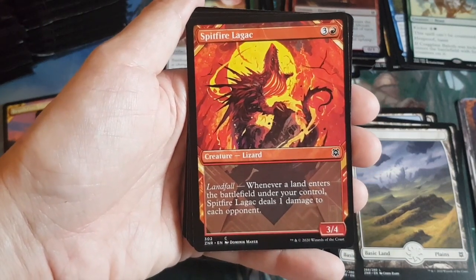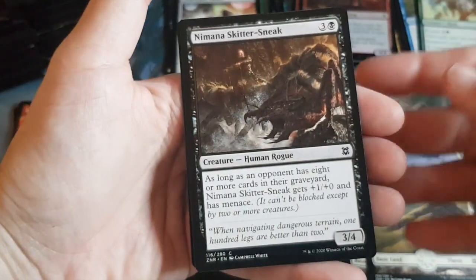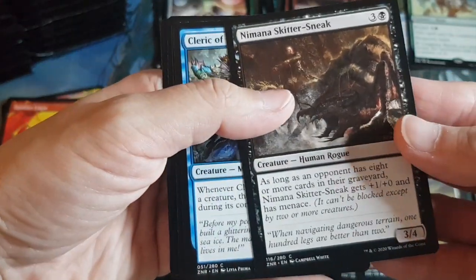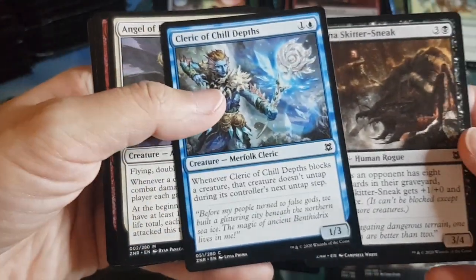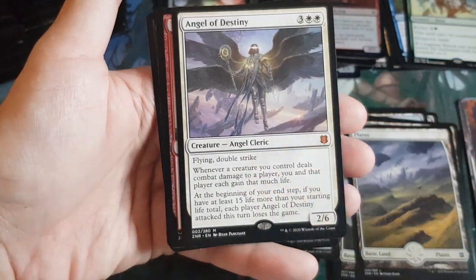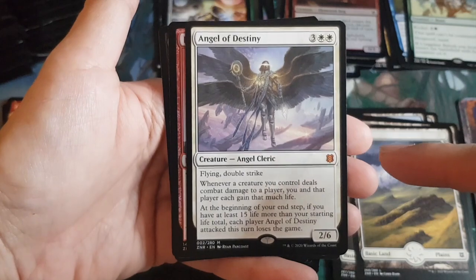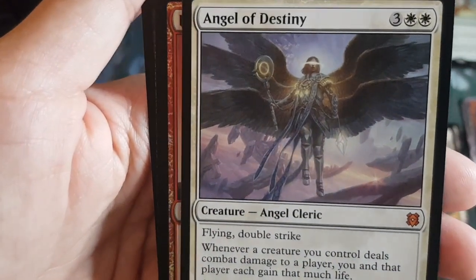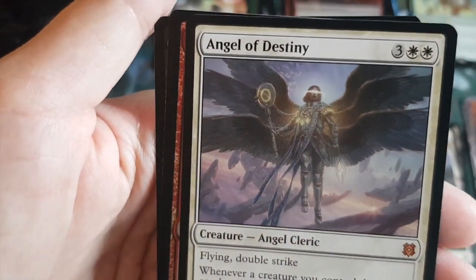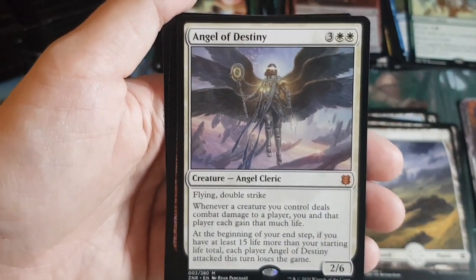Head turner slot: Spitfire Lagac — a lizard. Whenever a land enters the battlefield under your control, it deals one damage to each opponent. Great card. We haven't been getting many rares or mythics lately. I want to see a pack with three rares and a mythic — oh cool, we get a mythic just talking about it: Angel of Destiny again! Haven't seen many male angels — this one might be.